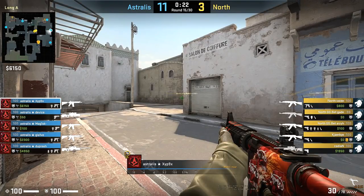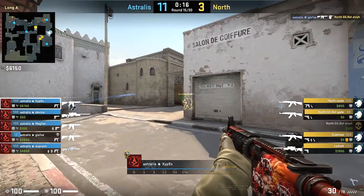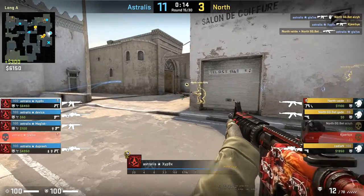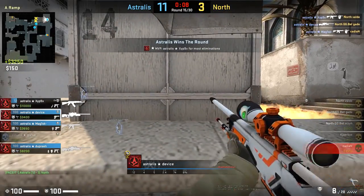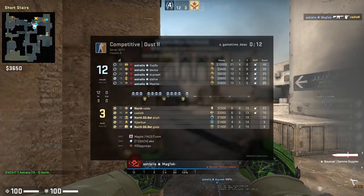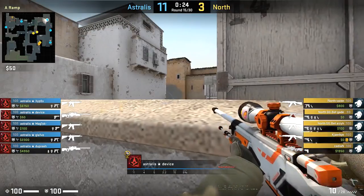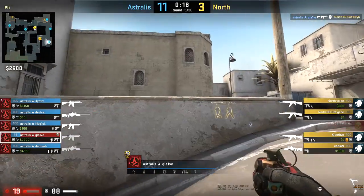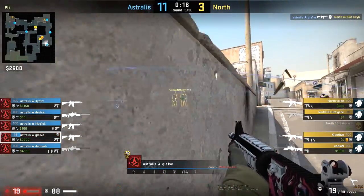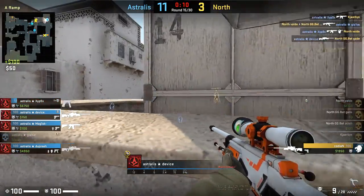So initially there's short control coming out from North, and you're going to see Zipex get pulled off for a second with his flash to try and help out Device. But as the long pressure comes out, he's straight back here where the pressure is, and he knows the priorities on long right now. Because if he locks down long, it gives Device the ability to do what he needs to do, even with Magisk coming in on the flank. He's very much that rotation player around this car area, helping out whichever part of the map is needed. A lot of pressure towards short — he tries to flash to allow Device to do his thing, and then comes back towards long once Glaive takes contact.